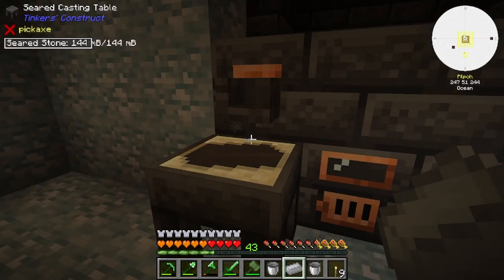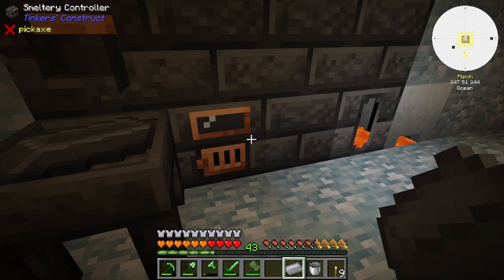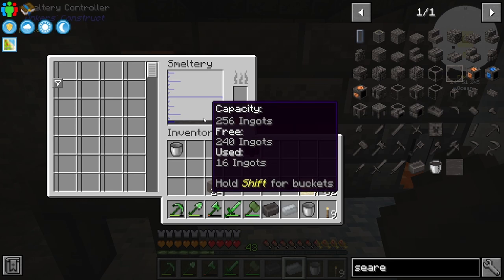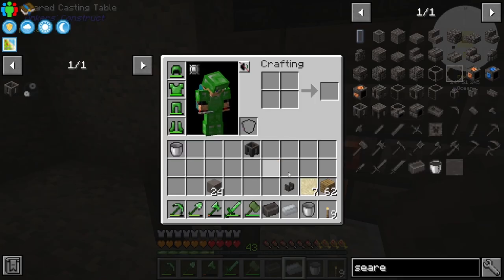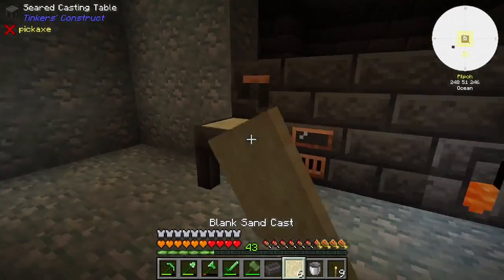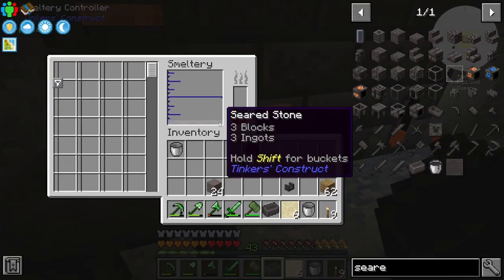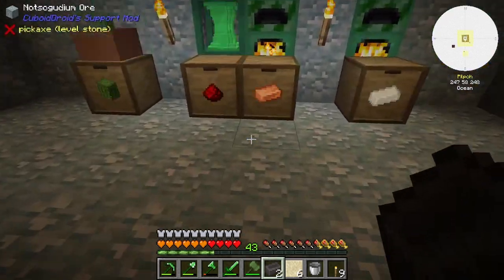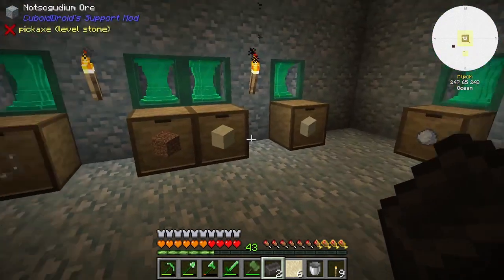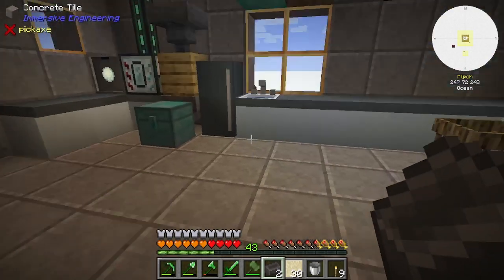With no ingot cast, what we can do is this — and that will delete the cast every time. We've got four blocks of seared bricks. Let's get all of these out of here. That's a lot actually — we might need some more sand. Let's just get a bunch of it.